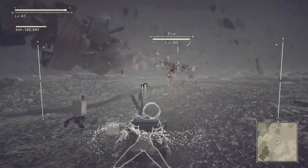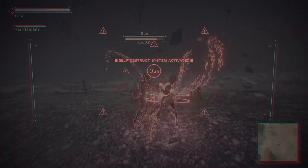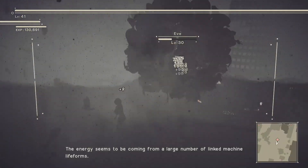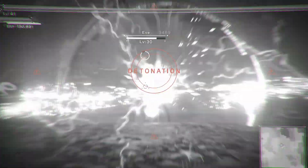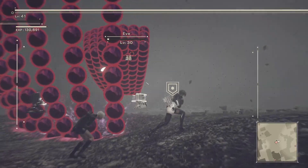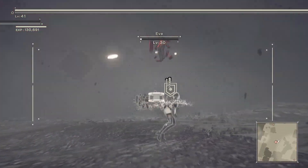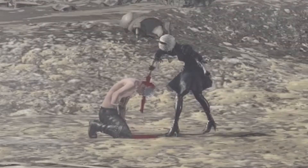Now finally for the last boss of route A: Eve. Unfortunately he heals himself but I just have to wait for 9S to hack him, blow him up again, and then it's over. I got two self-destructs in but once I got Eve's health low enough he does an EMP blast and I'm not able to self-destruct anymore. But thankfully I still had 9S's combat behavior set to aggressive so he finished the fight for me. Alright, that's route A down — now for route B.